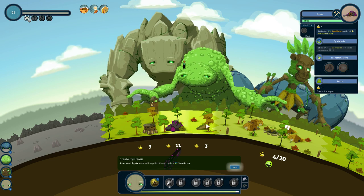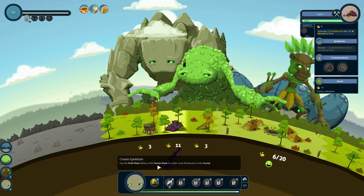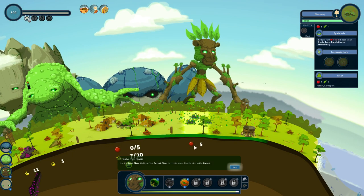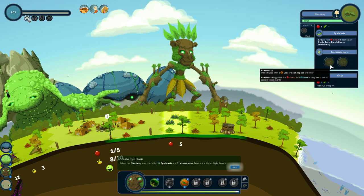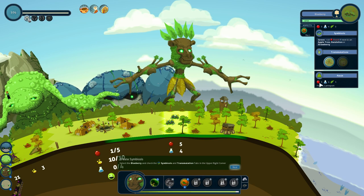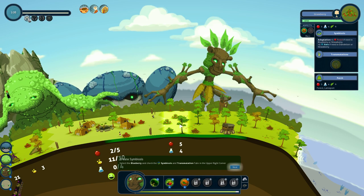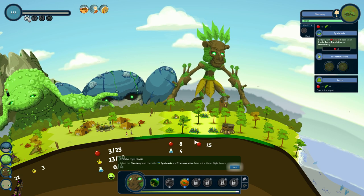Blueberries also have a symbiosis which works well with other plants. Use the fruit plant ability of your forest giant to create some blueberries in the forest. Select the blueberry and check the symbiosis and transmutations tabs. This gives plus 10 food if it's next to an apple tree, dandelion, or strawberry. We can upgrade a blueberry into a strawberry if we use a lesser leaf aspect on it. So let's do that — use E with the aspect and make it into a strawberry. Now we've got strawberries with a potent aspect and blueberries — the blueberry gives plus 10 if next to a strawberry, and the strawberry gets plus 3 if next to a blueberry or strawberry.